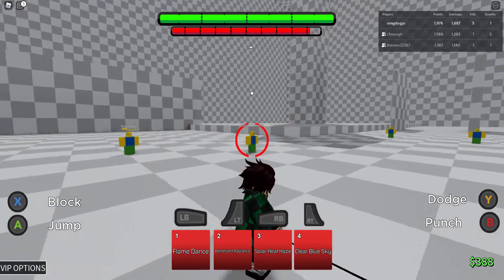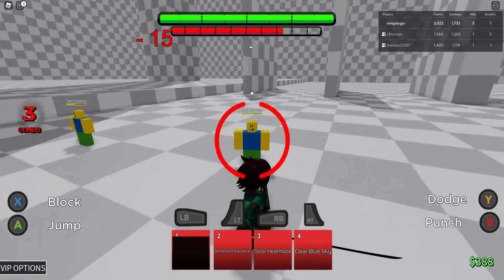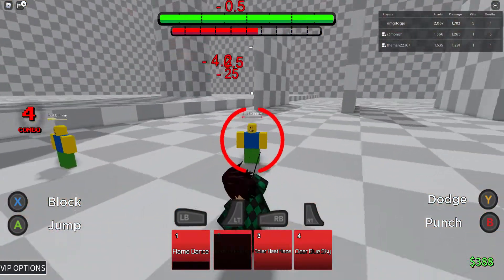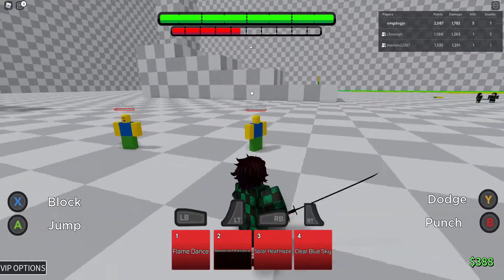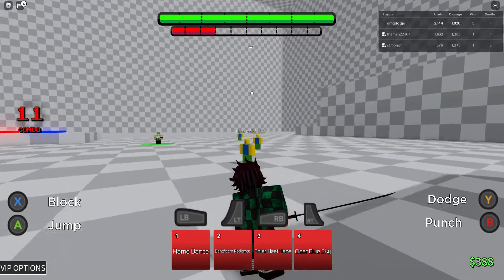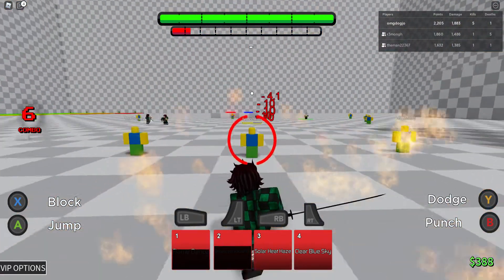His ultimate has a cool little animation and it will also play the Demon Slayer music in-game. Let's try out his moves. We got Flame Dance, which does a good half of the player's health — really, really good. It's not a guard break. Let's try it on a dummy. You can see it's not a block.